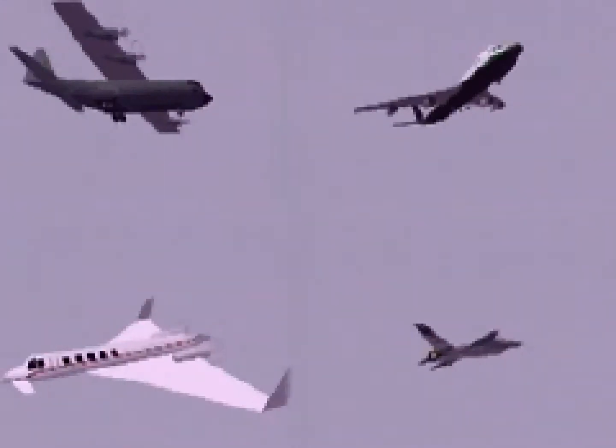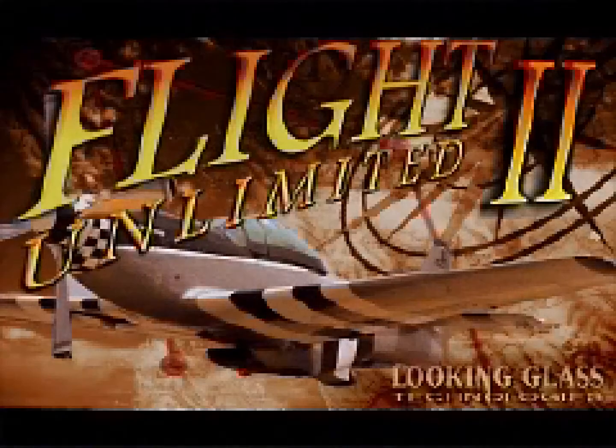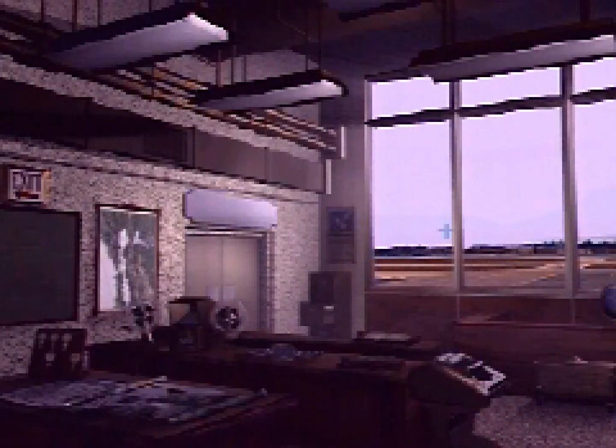Immerse yourself in a fully interactive world featuring 25 tertiary aircraft complete with radio chatter. Flight 2 features 8,500 square miles of photorealistic terrain over the San Francisco Bay Area. Fly to over 45 different airports, battling elements like wind and rain along the way.